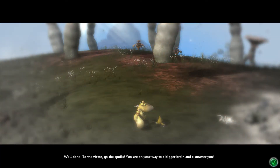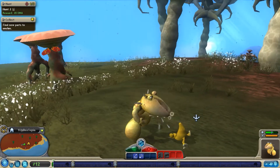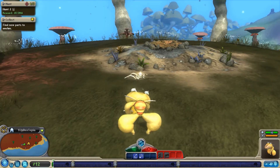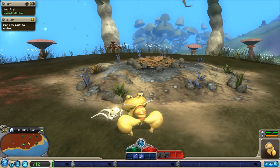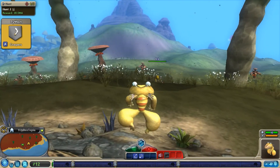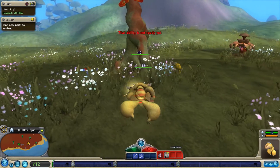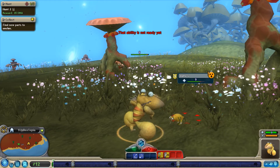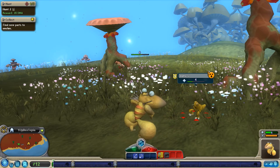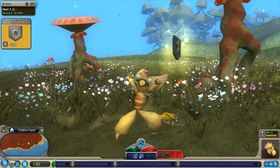You can also roar to get an upper hand, because that basically stuns them in a way. There we go — well done. To the victor go the spoils. You're on your way to a bigger brain and a smarter you. Now we get to eat — you see it gets us a little bit of DNA. With our arms, we actually grab at the body and pull off chunks, which is pretty cool. This looks like it's a creature from a non-English-speaking person because it has a Japanese name. Defeating Alphas gets you a little bit more DNA, and they always give you a part, which is very cool. We got eyes from them, which lets our creature look a little different.